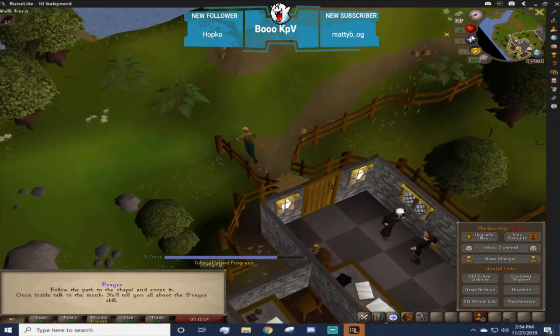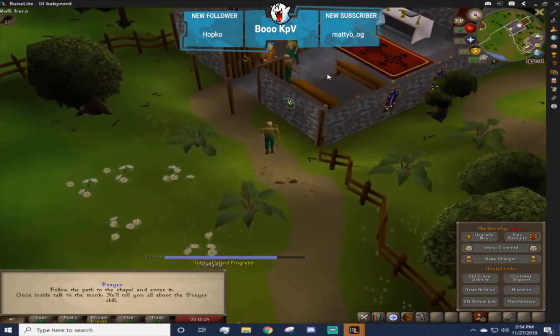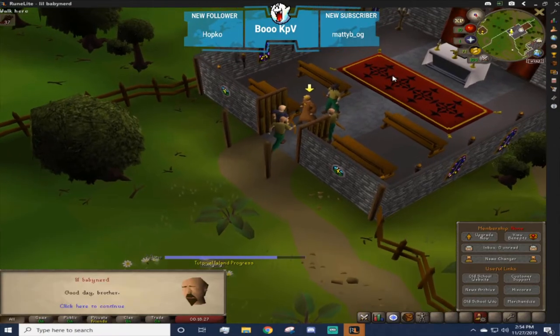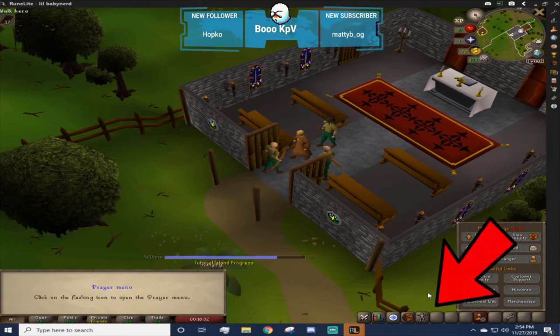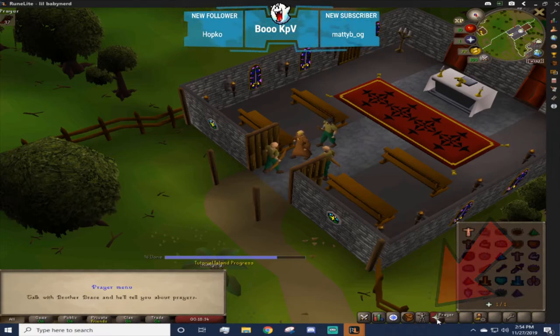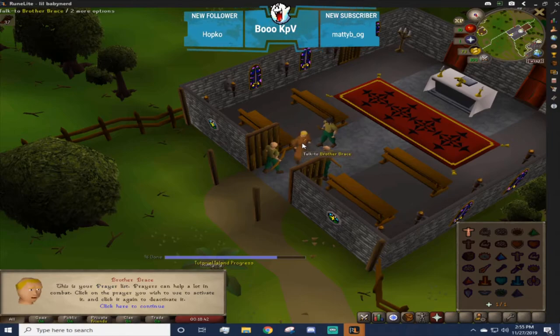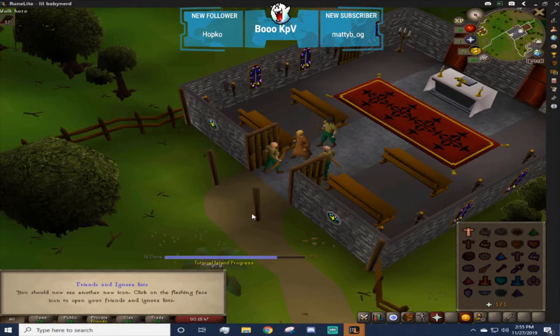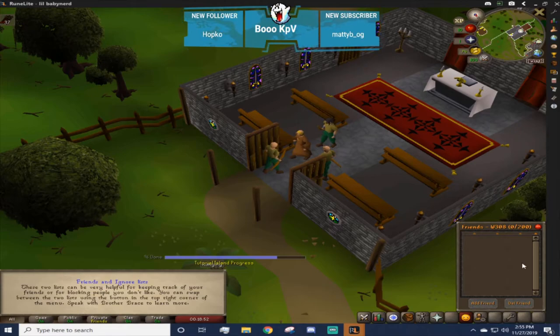Move on, run out on the east side and then south, and we're going to learn about prayer. Talk to Brother Brace - he's going to give you your prayer tab, which you can click in the bottom right-hand corner. It shows you all the prayers you can learn through using bones on an altar and other various options. He'll also show you the friends list and ignore list, where you can add and delete friends or add people to your ignore list.